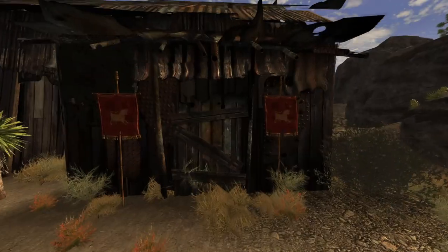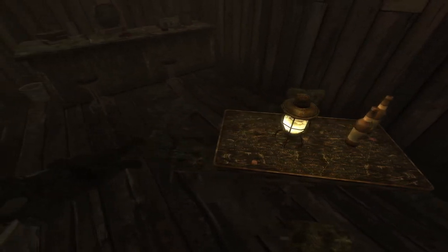Next up is the Coyote Mines. Make your way into the shack and the cap can be found on the table next to two Sunset Sarsaparilla bottles.